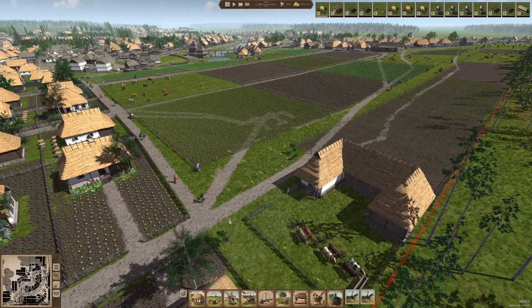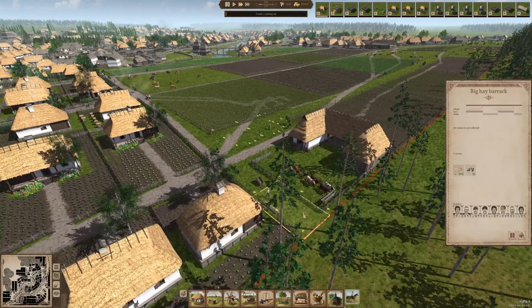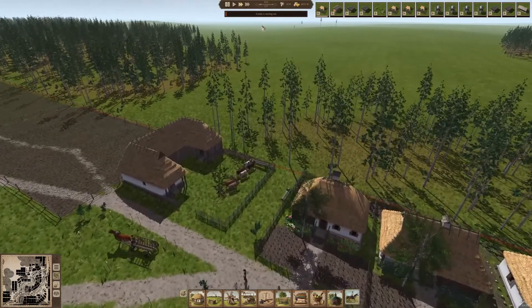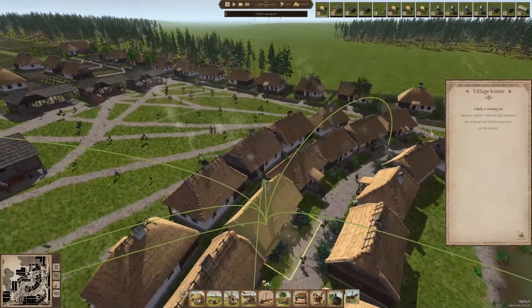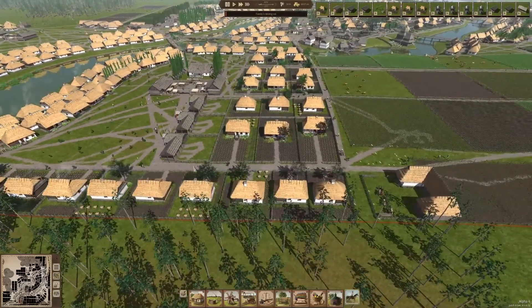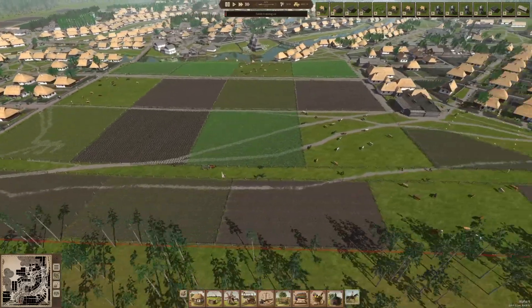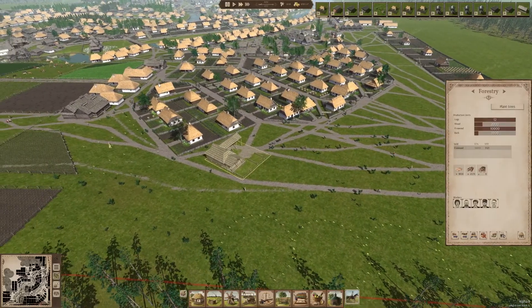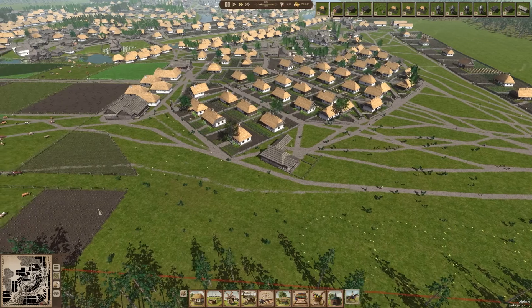We'll see if they're able to actually build anything here, or if there's just going to be a whole lot of waiting. Looks like they're building a big hay barrack here — we can actually take a look at that. A family's moving out. Firewood — the eternal, eternal problem here. And I wanted to say we actually fixed the firewood thing, or we thought we did.